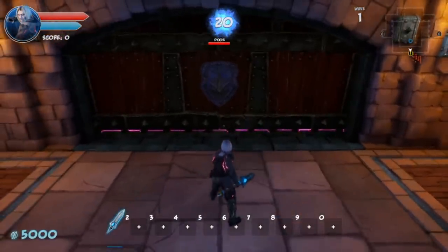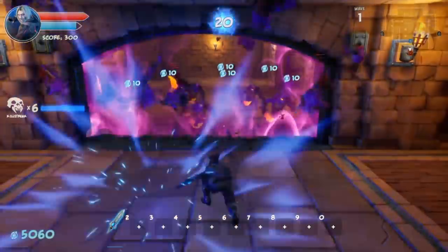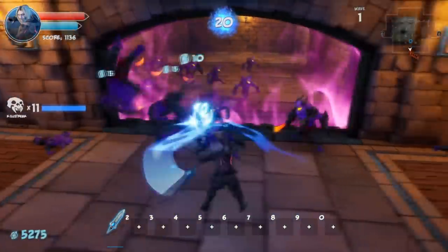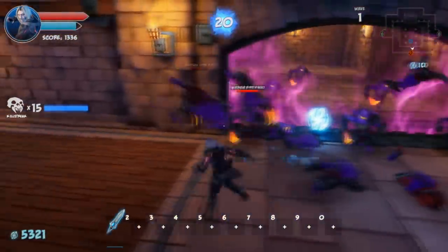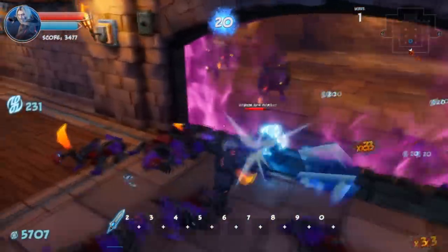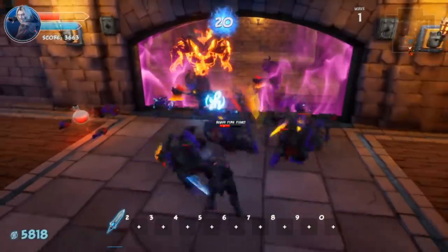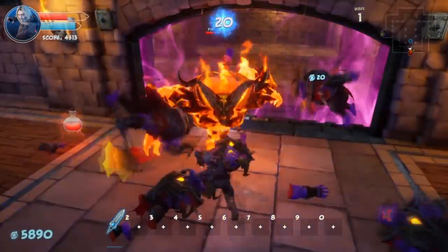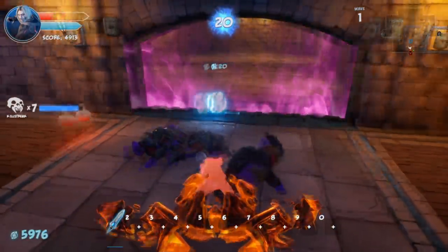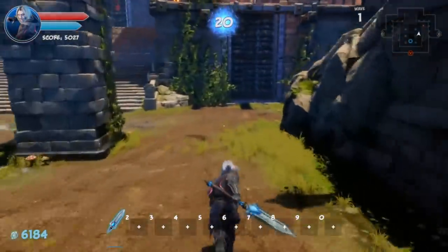One of the cool things about the Blade Staff is it's very easy to get times-three combos. You get a right mouse button ability with a kind of knock-up, and the area of effect is pretty wide. When enemies are prone they take bonus damage. In my opinion this is the best melee weapon — look at this wave, it's not a problem. I can handle even the fire lord. First wave on this map taken care of with just this weapon.